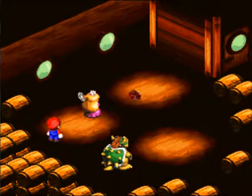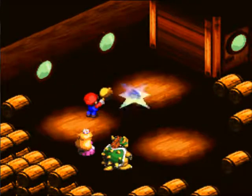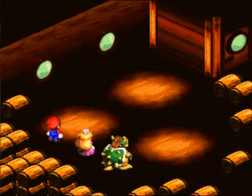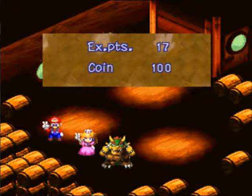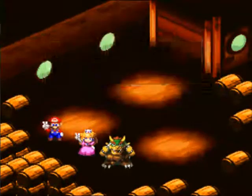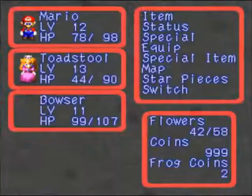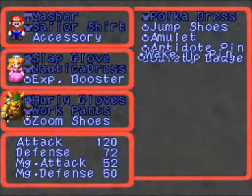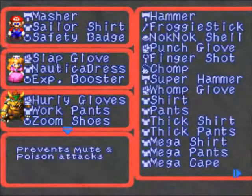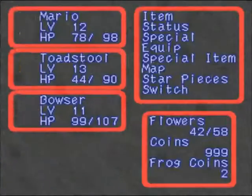It is nice getting Peach leveled here, but I'm going to have her pretty much for the rest of the game. This is pretty much my party for the rest of the game, just so you know. The Goombats each have 100 HP, and Hideon has 600. And we get the Safety Badge — it's a great equip piece.